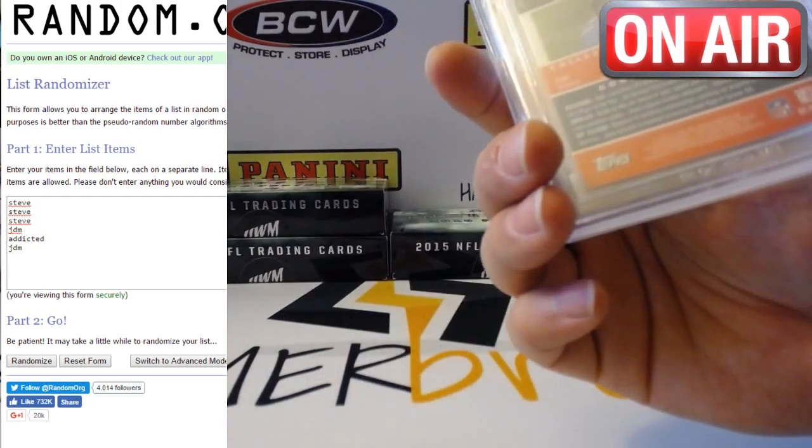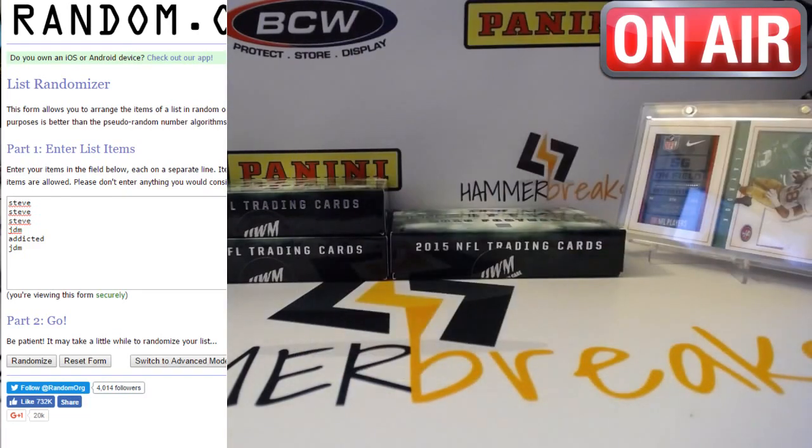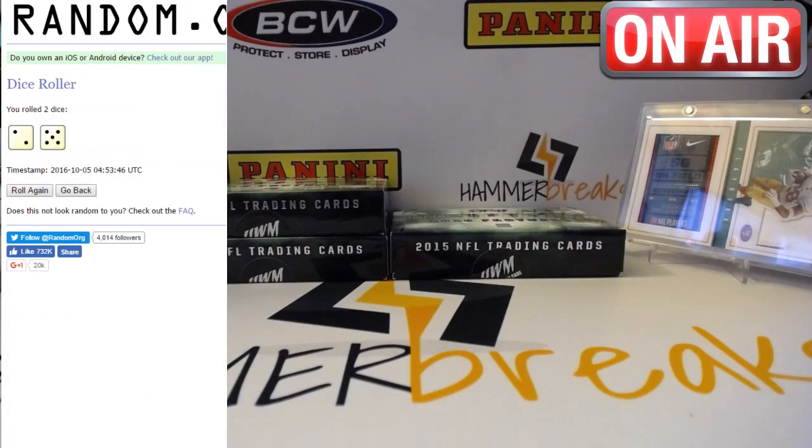It's a rookie card refractor, by the way. Nice piece there. First, we're going to randomize the names to see the draft order. Once the draft is complete, we will randomize the names again, and the top spot will get the Calvin Johnson Bowman Chrome rookie.